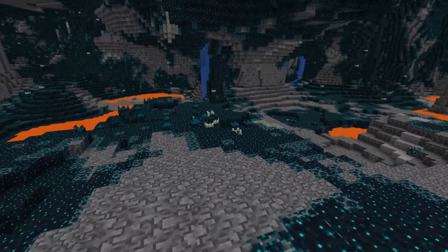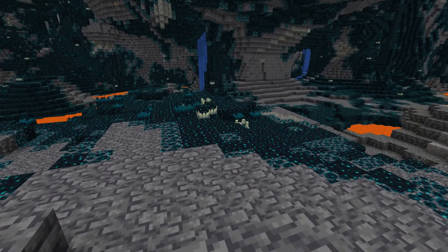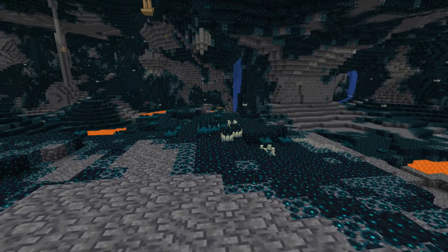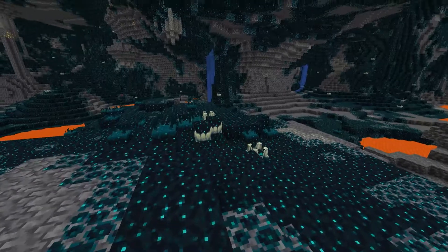Skulk Shriekers now have their functionality. If you want to learn more about them, check out my deep dark snapshot one video. But basically they summon the warden — if you step on them or give them a vibration, they're going to make a noise.